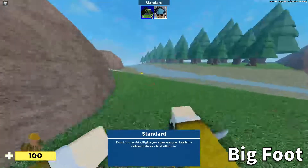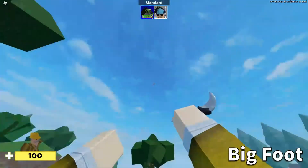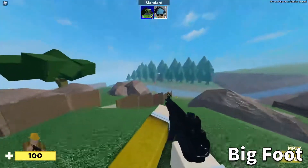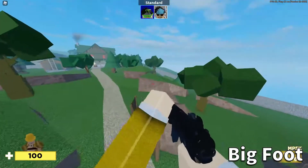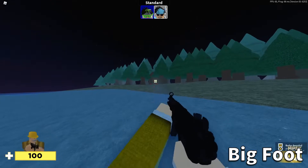In order to get the Bigfoot skin, you have to go to the safehouse map and then wait until it gets night. Once it gets nighttime, Bigfoot will appear over here and you have to shoot him. There we have him — and there we got it.